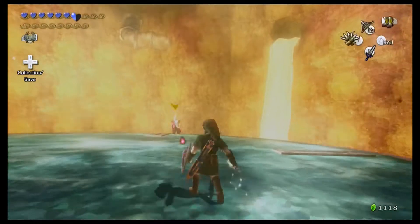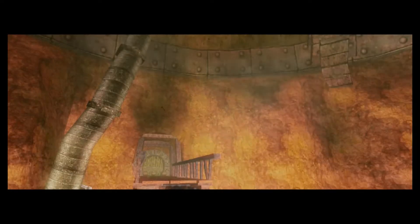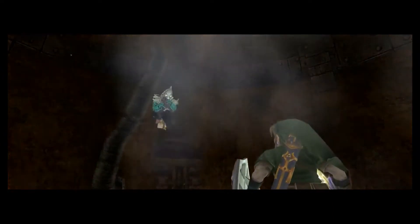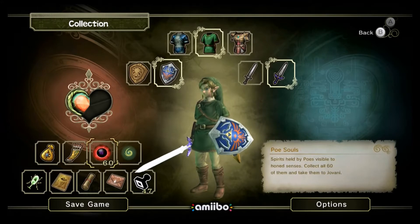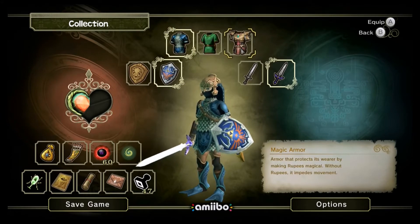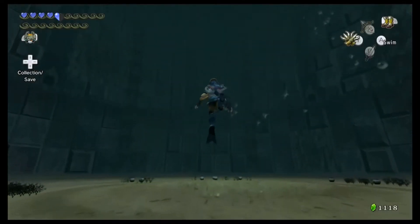I think this is one of the most creative boss fights, in my opinion. Now that we're done with that, we're on to the Lakebed Temple. You want to pause the game and get on your iron boots and a claw shot. I wonder if you take drowning damage if you have the magic armor on — I don't want to find out.